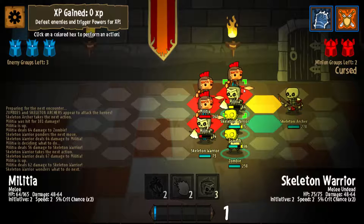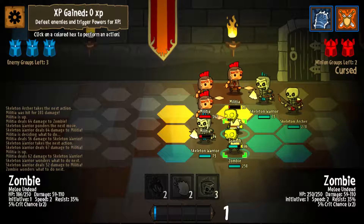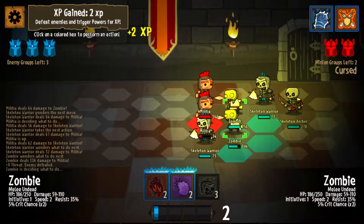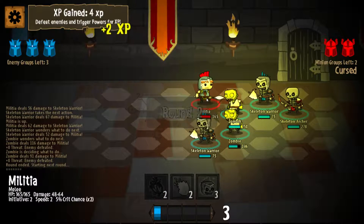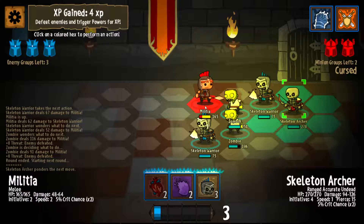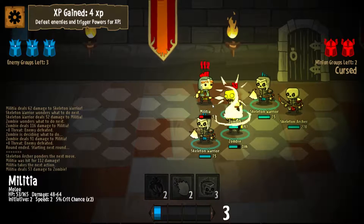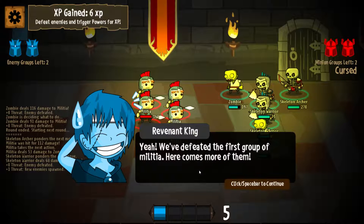We have a choice to attack here or attack up here. Sometimes I'm not quite aware of how the outlining works — I thought that was outlining the skeleton warrior — but we still did fine. We can use summons or save them until next time. I'm going to save them for now, but we're probably going to summon a skeleton warrior.